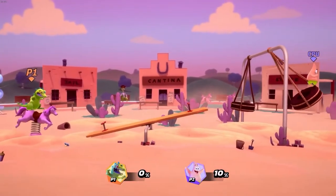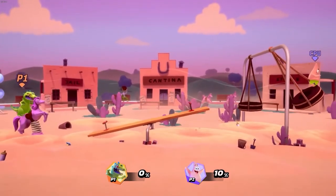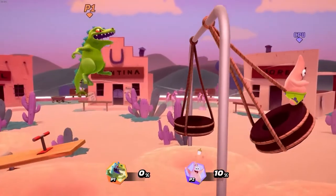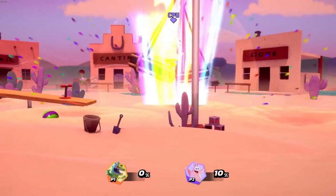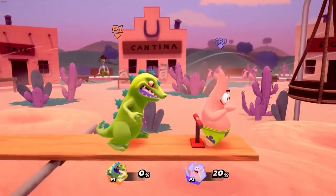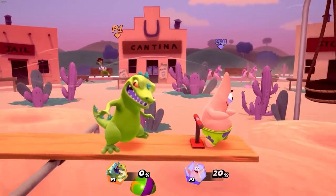Reptar's stage is Showdown at Titter-Totter Gulch. This is a large stage with two chasms and a moving terrain. A large sand pit trap covers the entirety of the stage ground — sink long enough and you'll be KO'd. Grampa Lou seems to be enjoying a nap while the kids play.